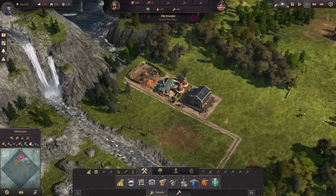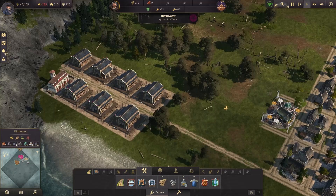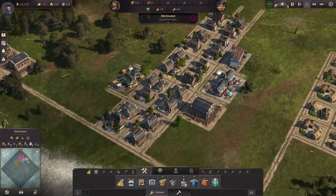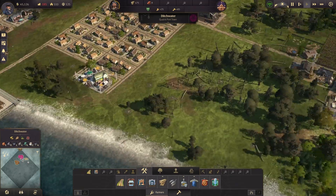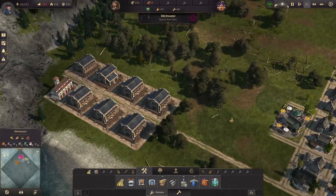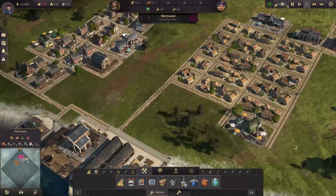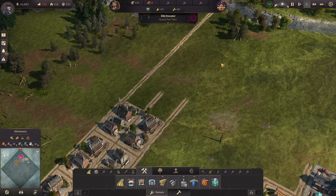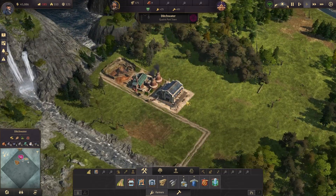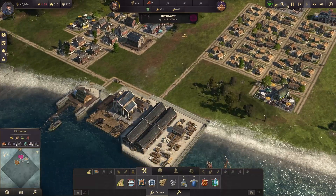Last time we played, from the last two episodes, we first rearranged our city — or town I guess — to how it is right now, and then the other thing we've done this past episode is we built this clay mine.